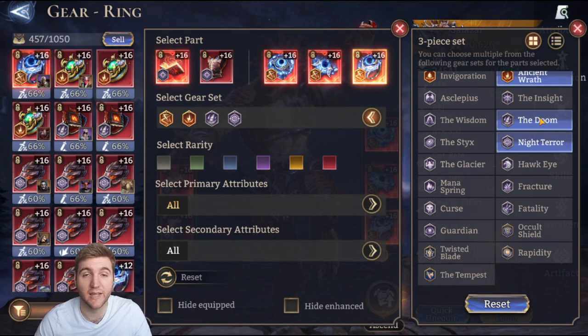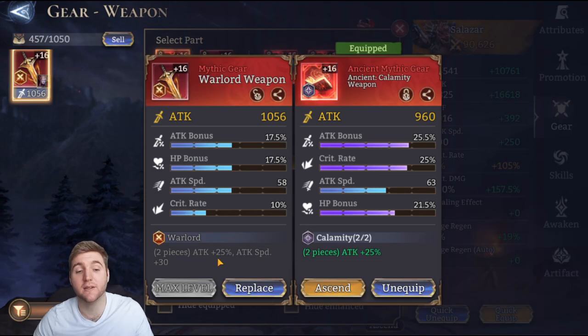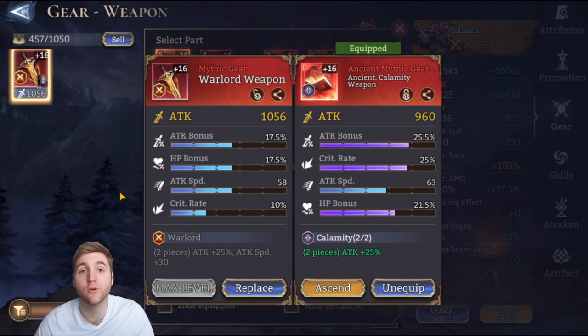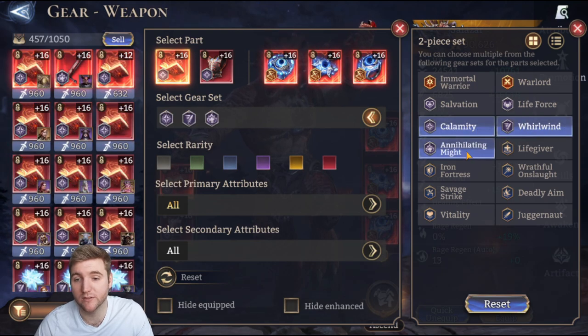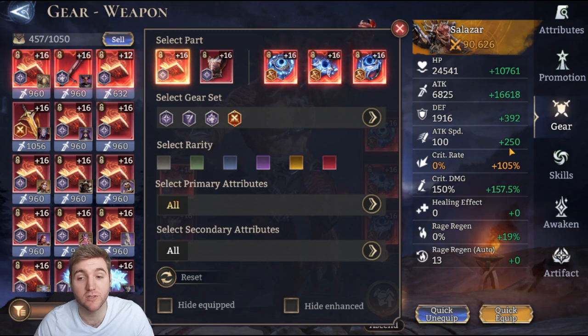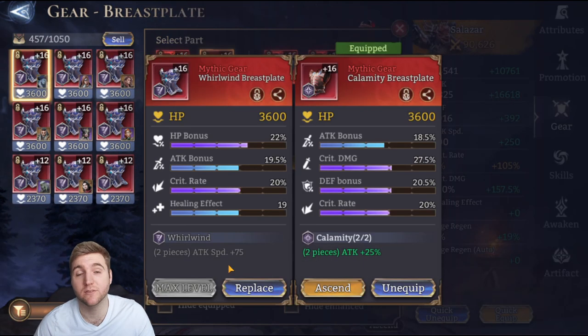For weapon and chest armor, the Warlord set is best — it grants attack percent and 33% attack speed. I'm currently on the Calamity set because my calamity piece has better stats, and stats beat set bonuses. After Warlord, your best bets are Calamity, Whirlwind, and Annihilating Might. Pick whichever set you have the best gear on, and if you still have a choice, balance crit damage and attack percent. If your attack speed is under 120 late game, consider the Whirlwind set to help boost that.